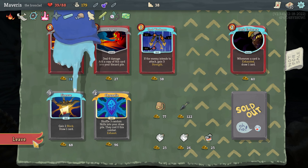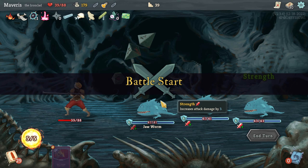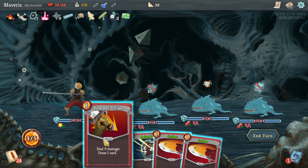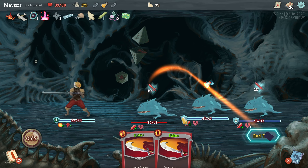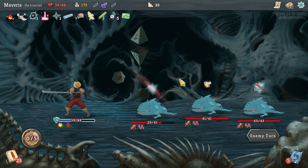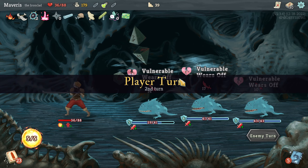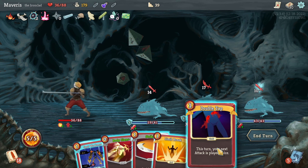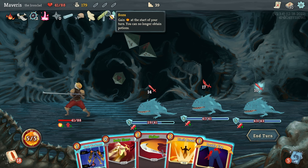I'm kind of low on HP so I'm not going to fight the elite. I'm going to hope to get through this quickly and then rest. Shrug it off. Combust. Pommel. Rupture. Defend. Limit break — I haven't gotten a good use of limit break yet. Spot weakness. This is a bad hand — a really bad hand. I didn't actually die here. Save me potions. But I can't — I didn't know it would block those two.